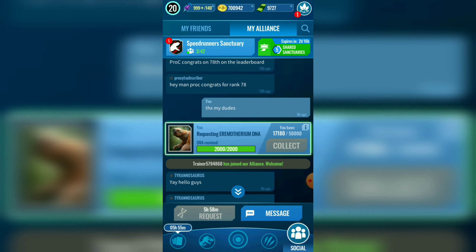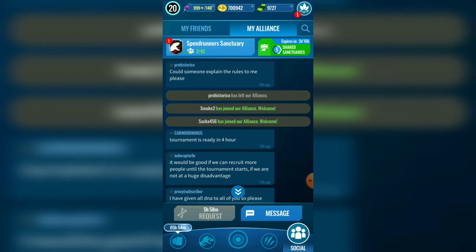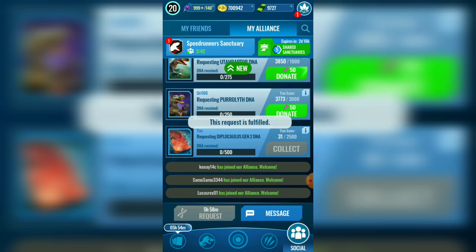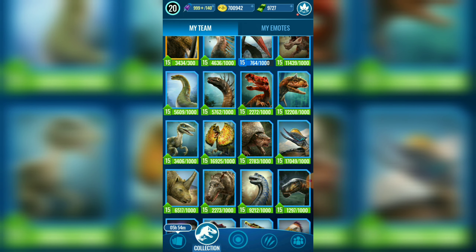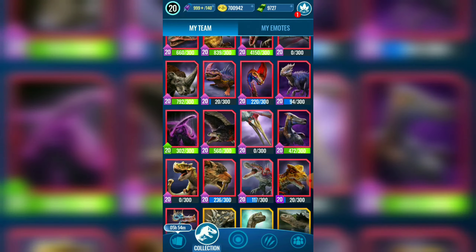The Dodo Sevier is the cunning hit and run expert. It's got the Flightless Strike, the Protective Alert, Revenge Distracting Impact, and Alert Decoy.